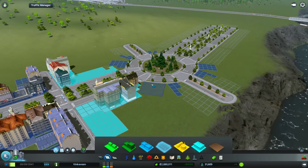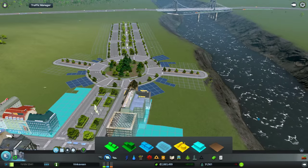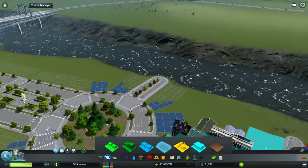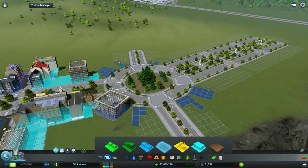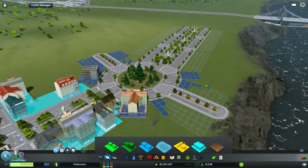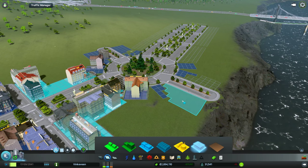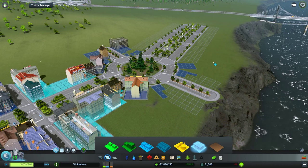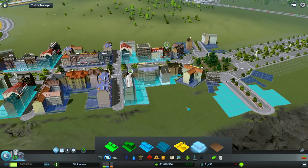And then go back to your business. These are actually going to have a bridge across eventually. Let's fill that in. Put some offices here. And now we need some homes.